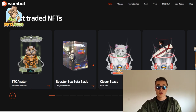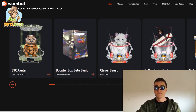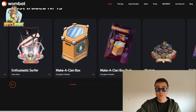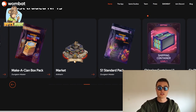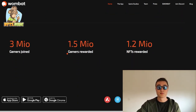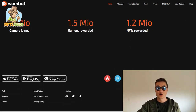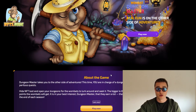Some of the most traded NFTs include the BTC Avatar from the Wombat Warriors collection, Booster Box Beta Classic from the Dungeon Master collection, Clever Beast from Hero Zero, Enthusiastic Surfer from Hero Zero, Make a Clan Box, and Standard Pack Dungeon Master — you can check all of these on the Wombat network. Over 2-3 million gamers have joined, 1.5 million gamers rewarded, and 1.2 million NFTs rewarded so far. It accepts a lot of different blockchains.